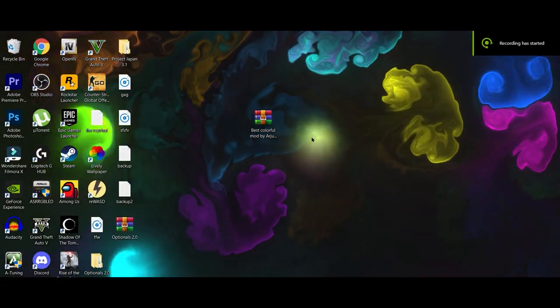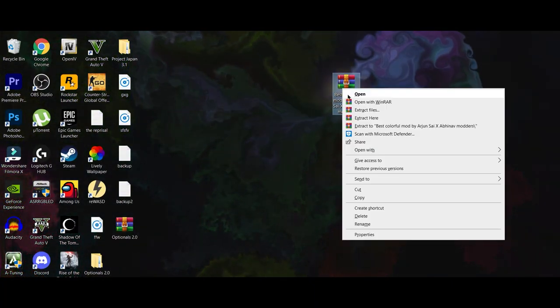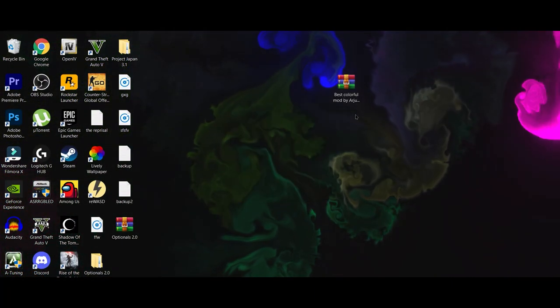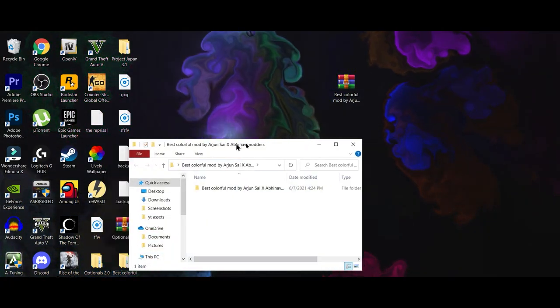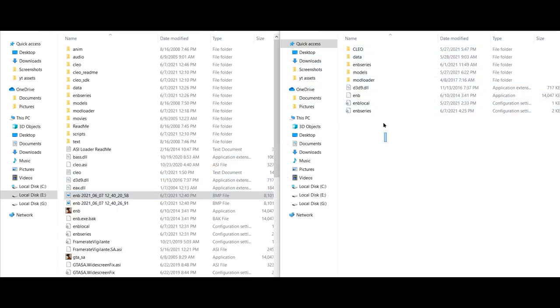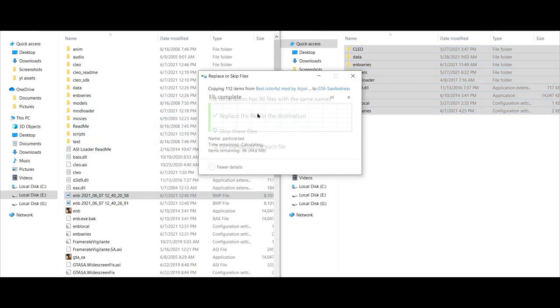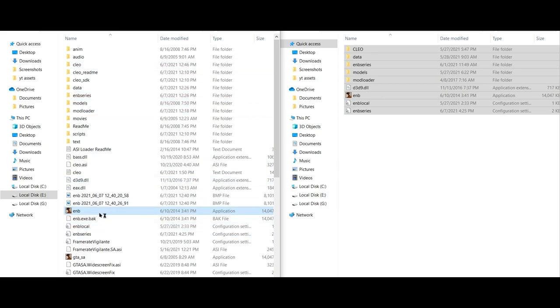Alright, as you can see we are on the desktop. First, you will need the file — make sure to check the description for more information. Second, extract this file to your desktop or any specific folder you want. Once your file has been extracted, open your game directory and drag and drop every file into your game directory, then hit Replace if it asks. Now just run your inb.dxc and your game will 100% start.